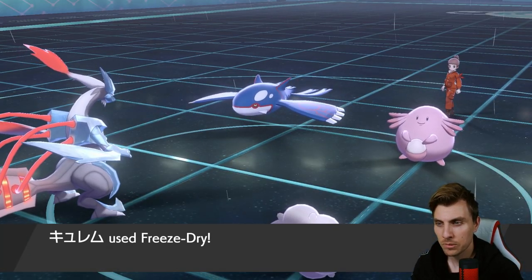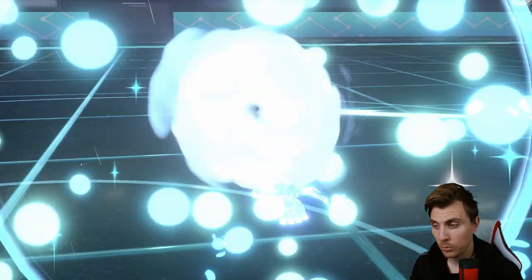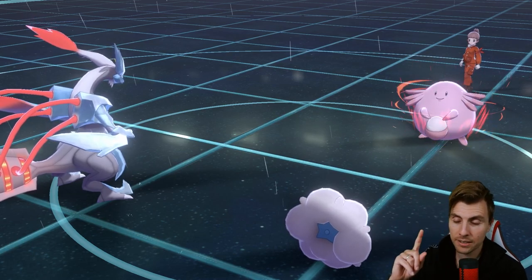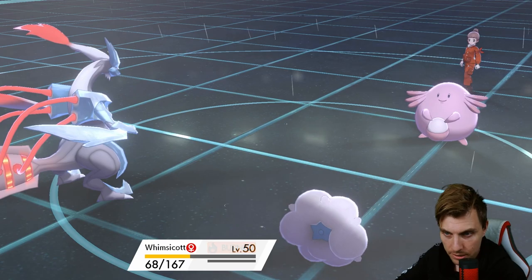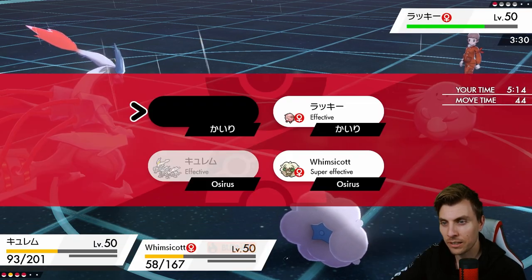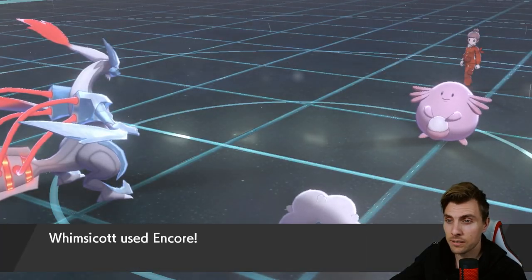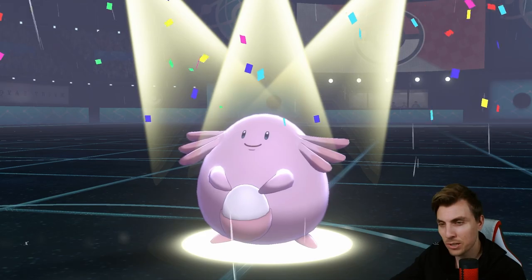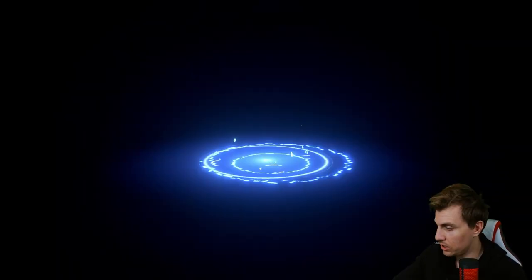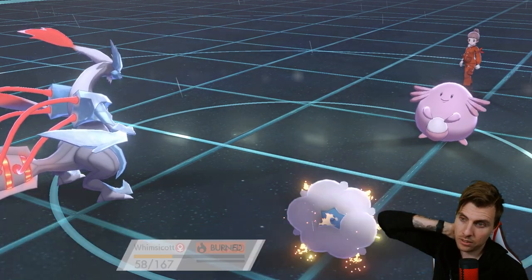Kyogre is finally gone. Now we need to deal with this Chansey — we just need to wait for something to go down. A Freeze Dry hit and freeze would be ideal but the chances of that are pretty slim. So we Earth Power, Freeze Dry, and Encore once again — hopefully Encore hits. The Freeze Dry lands, it's going to do absolutely nothing, but we know Chansey cannot attack for a few turns. That gives us the opportunity to potentially switch our board position.